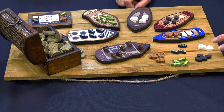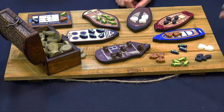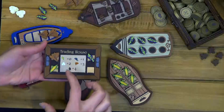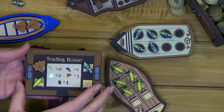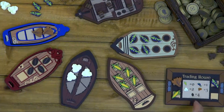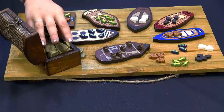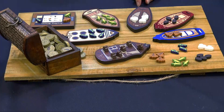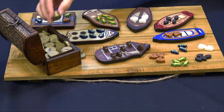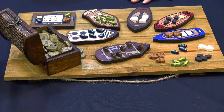We have resources — sugar, coffee, tobacco, indigo, and corn — and also a trading house, which is really cool. The one that comes with the game is just a little piece of cardboard with squares on it, but this one shows little pictures of the resources too. And then we have wooden coins, which are great — they stack really well, they're nice and big so you can see across the table how many people have.